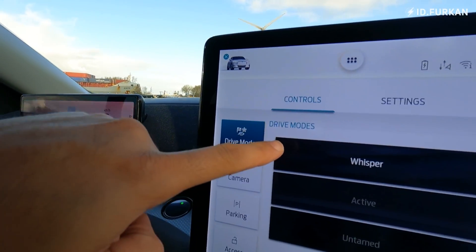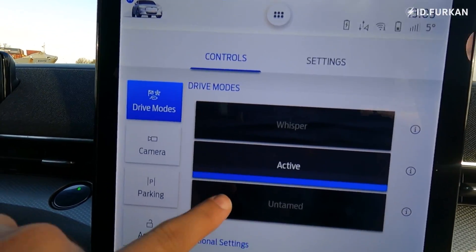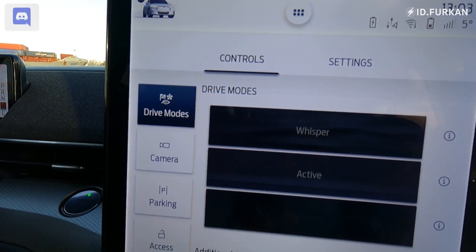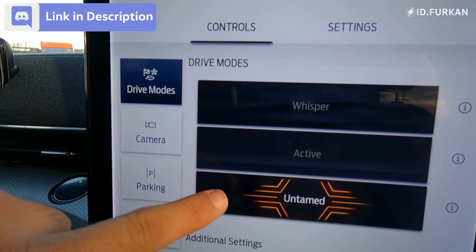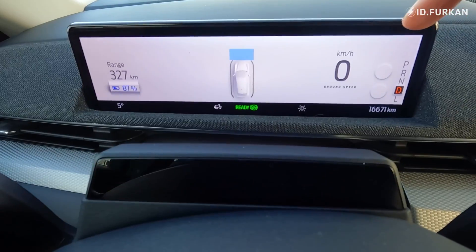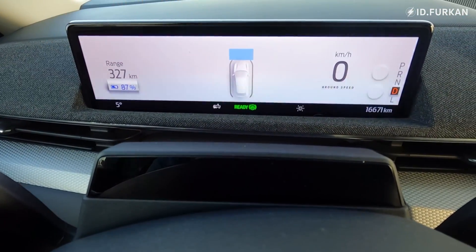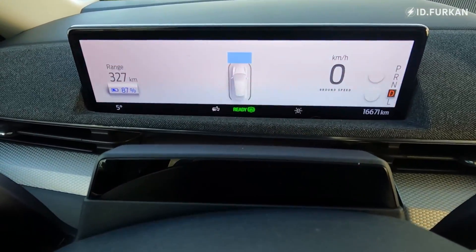We will do the acceleration test first — three times, because we have three modes: Whisper, Active, and Untamed, basically eco, normal, and sport. Only in Untamed will you have some stuff on the edges of the screen, which Active and Whisper don't have.